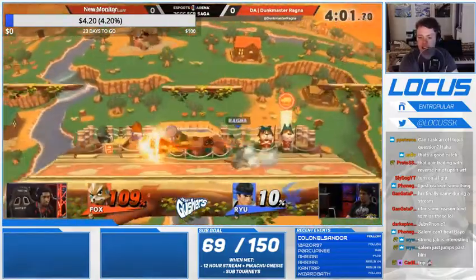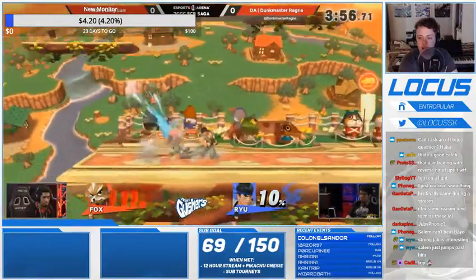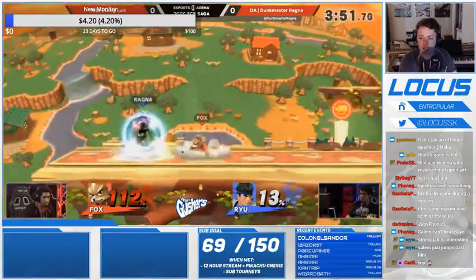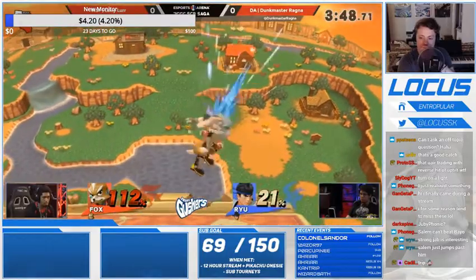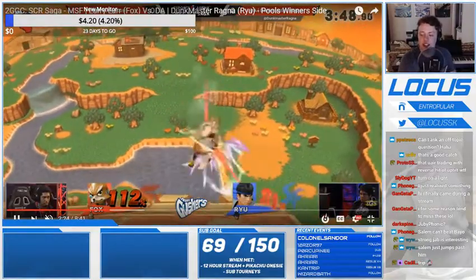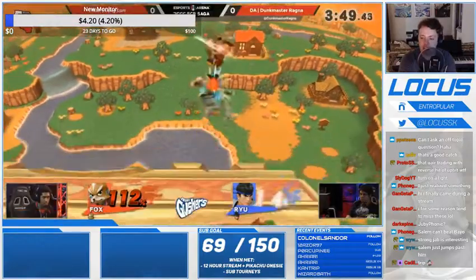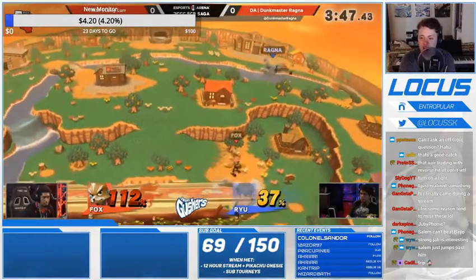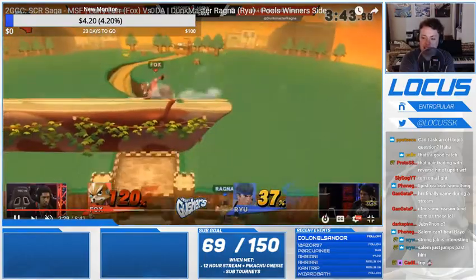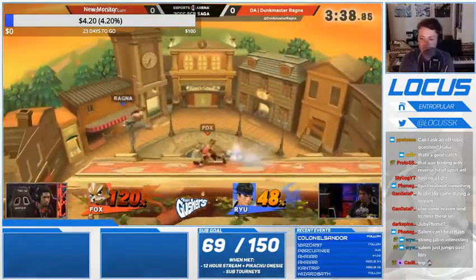He needs a back air, he needs an up tilt, he needs a nair, he needs something. He's fiending — that was a good attempt, Larry's playing real smart right here. He searches for it. He gets one up air and feints the second up air, making it look like he's going for it, and instead tries to bait out a move to go for the fair footstool, but he misses it. He gets Larry off stage again and doesn't capitalize — he really has to capitalize more on Larry being off stage.